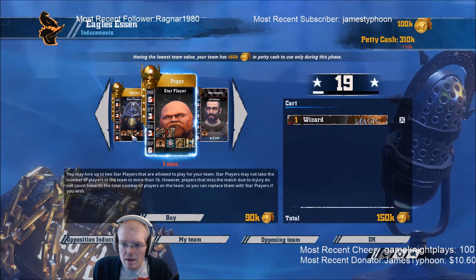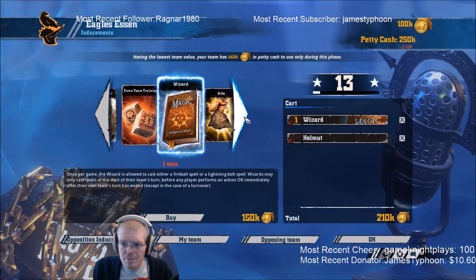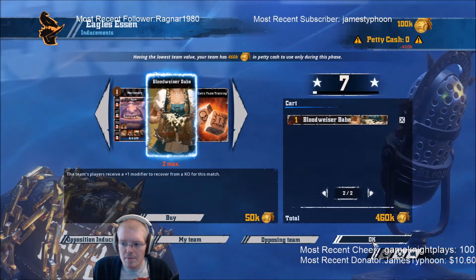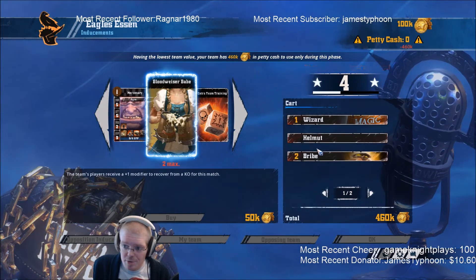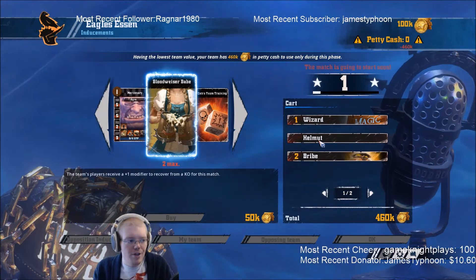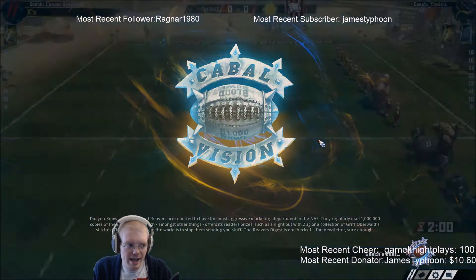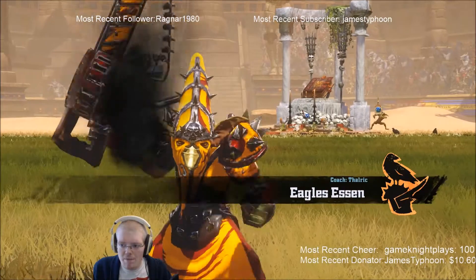A bribe might be a good investment but I'm also considering a star player here - Puggy. I think it's what we need to do. We've got Helmut, which is the chainsaw for the humans, though he's apparently using the orc placeholder model or the goblin. With two bribes I've got my dirty player, then we've got the chainsaw. We also got a wizard and a babe at least, so hopefully that'll be fine.